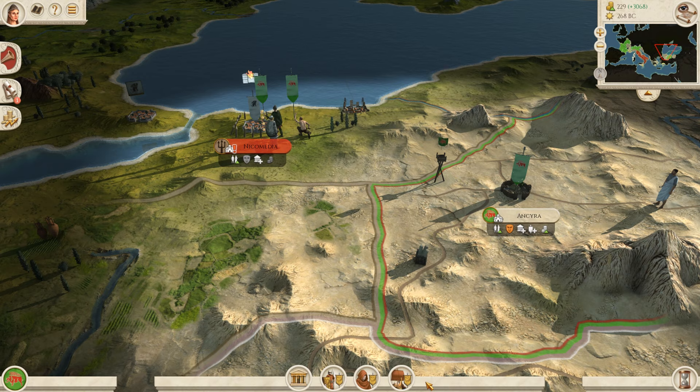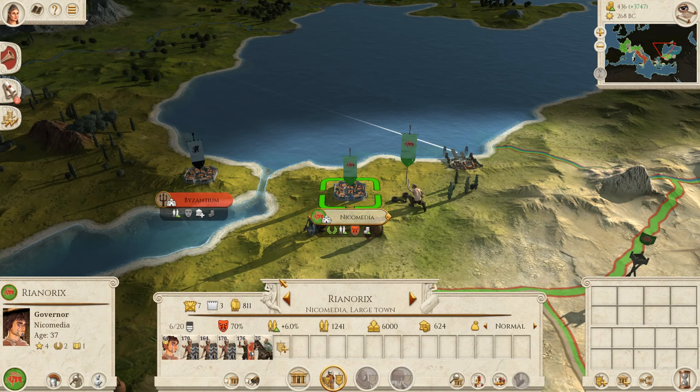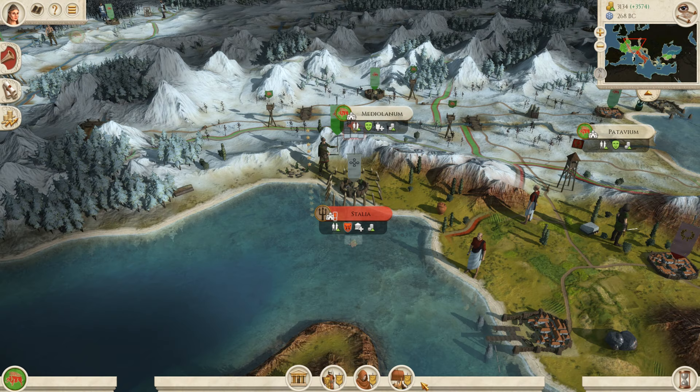We've got this army in Ankara — we might as well let it try and take as many rebel territories as we can, so we'll push into Nicomedia now and try and form this little Anatolian Gallic Kingdom, or Galatian. The Seleucids want trade — this is what I'm talking about, we're going to be able to get decent trade with Pontus, the Greeks, the Egyptians, and the Seleucid Empire in the Far East.